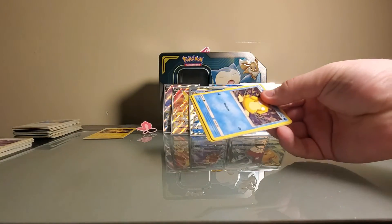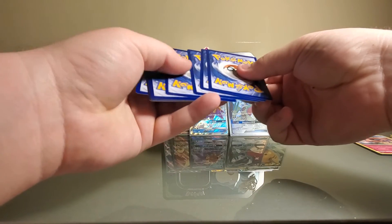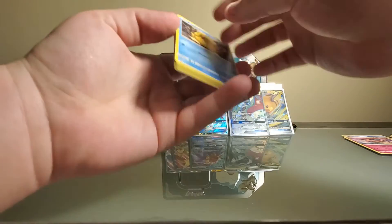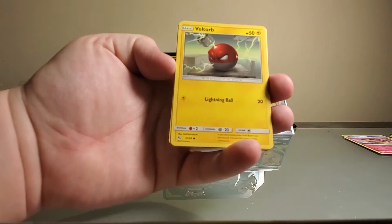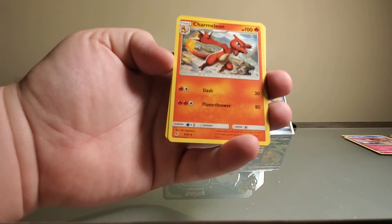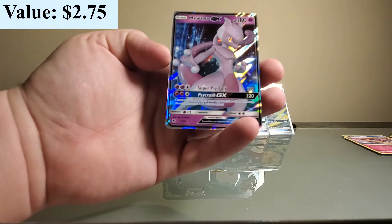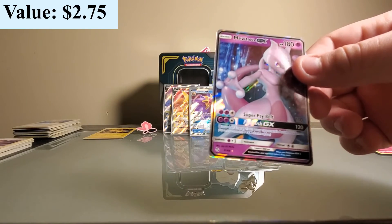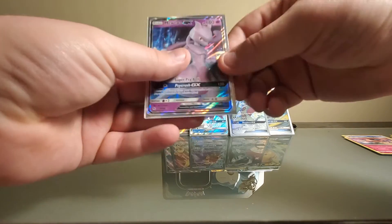That's probably going to pay for a lot of my cards. More shininess in the back - gosh dang it, how do we keep getting such good luck? Psyduck, Clefairy, Magikarp, Ekans, Voltorb, Energy, Misty's Determination, Charmeleon, Brock's Training - dang it, no Charizard. But we did get a Mewtwo GX, which is still cool. It's not the Mewtwo you're dying to have in Hidden Fates because there is a Shiny Mewtwo - but I'll definitely take it.